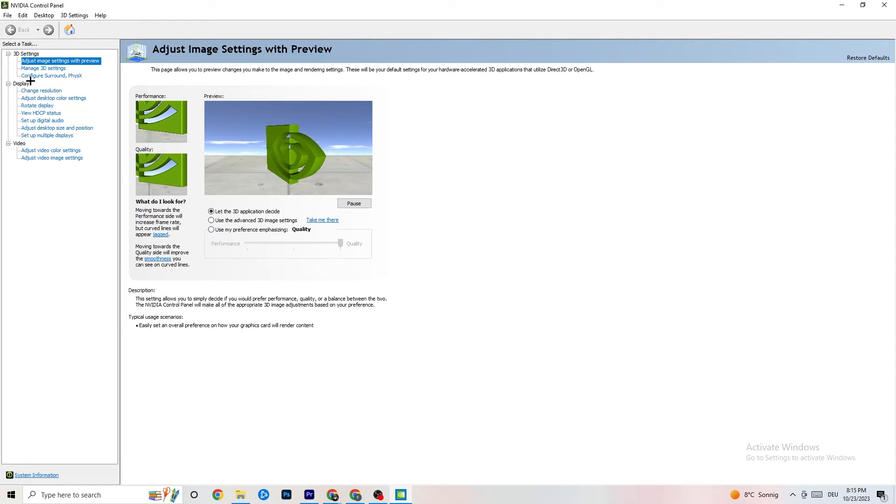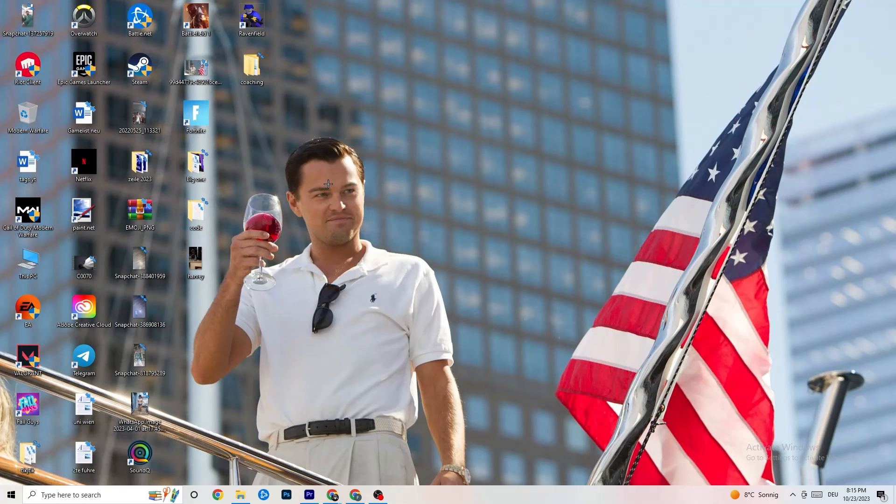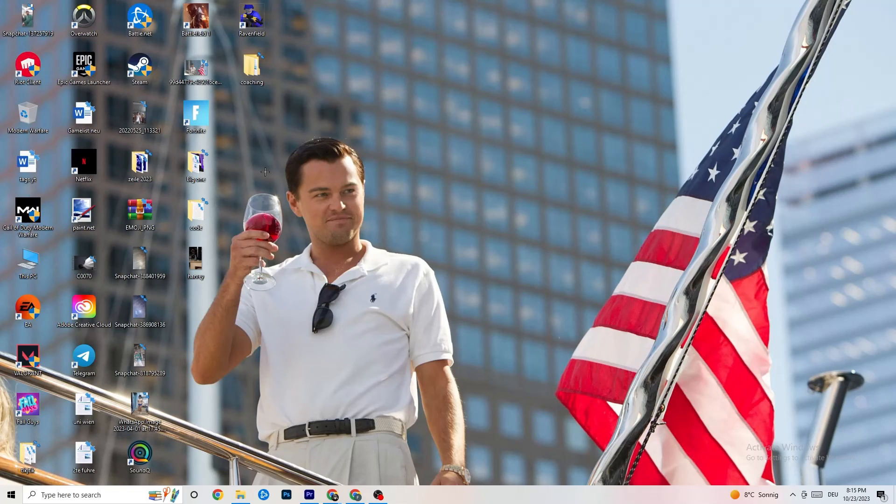Also in the NVIDIA Control Panel, click Display and then Change Resolution. Make sure your monitor's resolution matches your in-game resolution — a mismatch can cause crashes. Once all of this is done, restart your PC, check for any pending updates during the restart, and then launch your game — first through the launcher, then via the shortcut — and test it out.